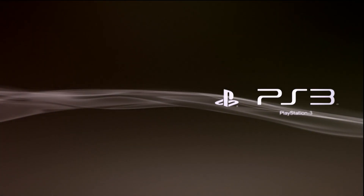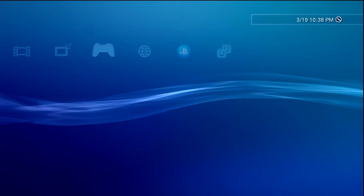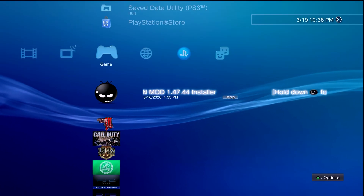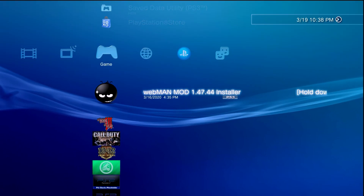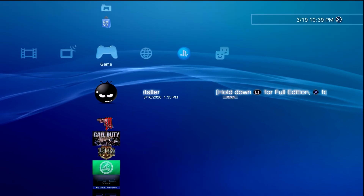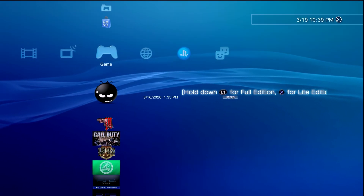Now that we have two HFW installs under our belt, we should be good to continue. Whether you want to do two installs through the XMB, both through recovery mode, or one through XMB and one through recovery mode, it's up to you — as long as you get two successful installs. Now it's going to be time to actually install PS3 HEN.